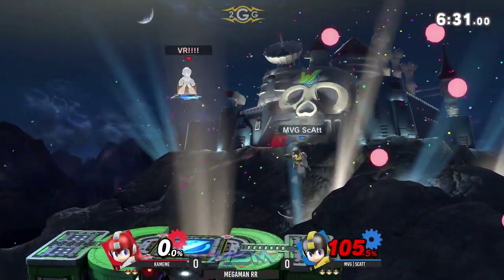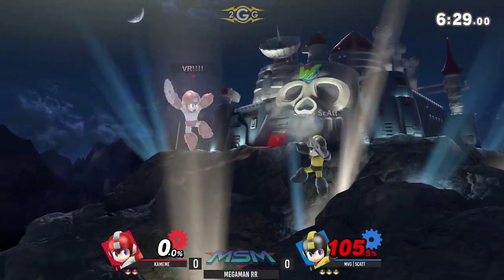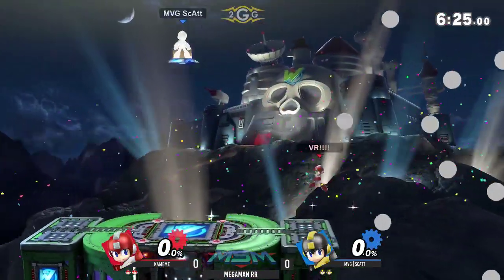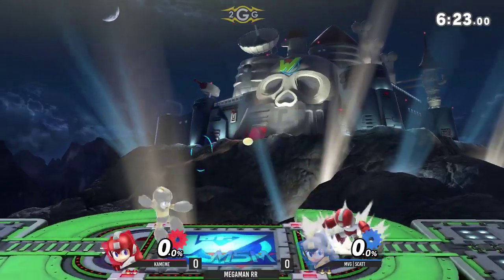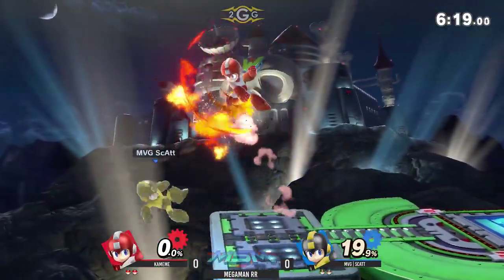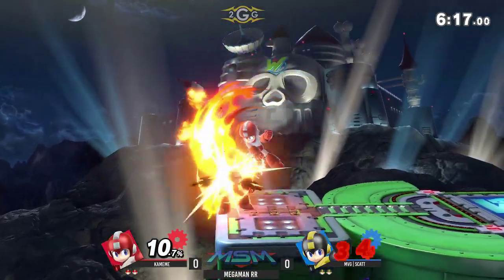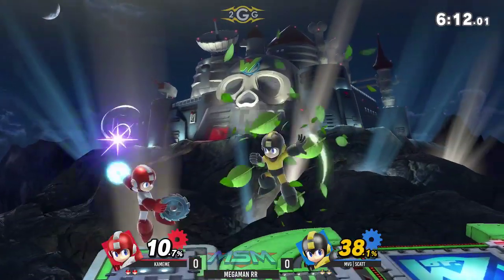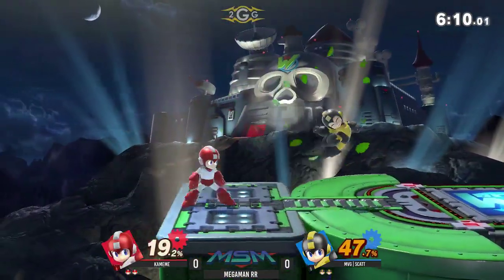And there we go - the back air for Scott takes it. Scott seeing if he can prove what he said before. That hit confirm from so far away, like almost mid-screen. That's Kamehameha - once he gets an opening, he's able to confirm into so much. 19%, 25%, 34% - it's disgusting. He's very, very technically sound as usual. Both of these guys, really.